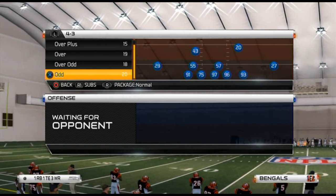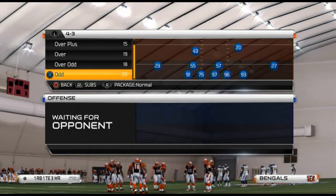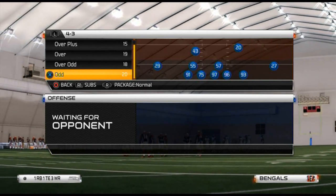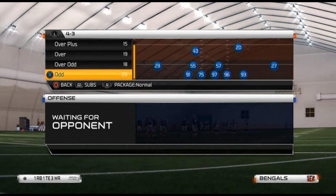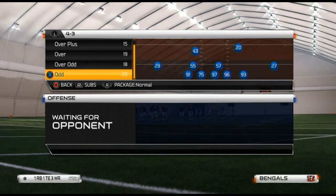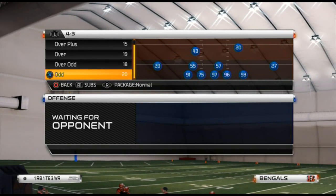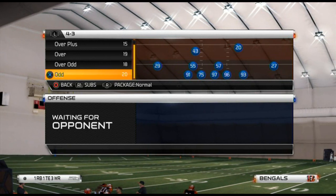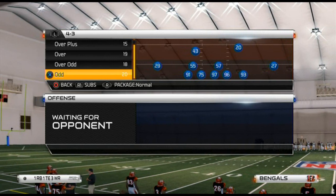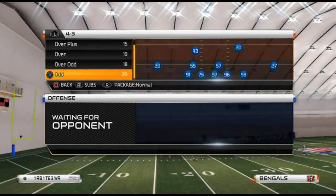What we're going to be talking about today is having a base play that can be okay against everything — and that's the key for me. A base play needs to be not necessarily great against the pass, not great against the run, not great with the blitz or with pressure, but decent across the board. So it doesn't need to be your run stopper, your pass stopper, your blitz, your goal line defense, or your third-and-long defense — but it could be all of those.